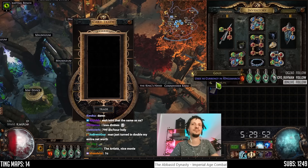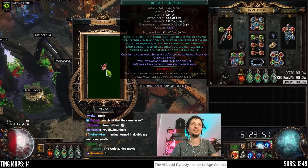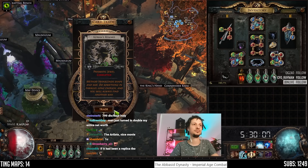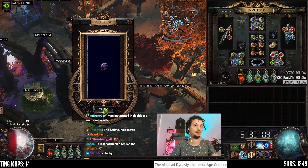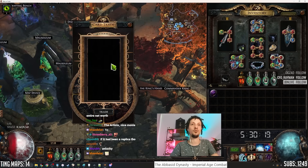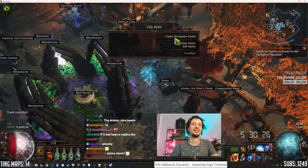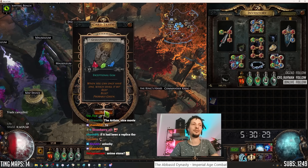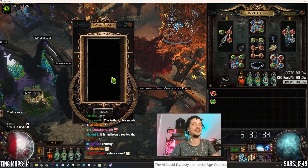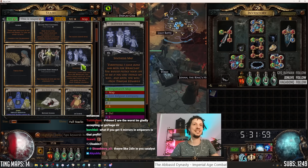Transfigured gem — Perforate of Duality, 2120, 30C. Corrupted prismatic jewel — the anime stone with ailment effect, 40C maybe. Exceptional gem — we're looking for Enlighten here. It's Empower and Enhance. We didn't get an Enlighten — who would have thought? It's the two worst outcomes.